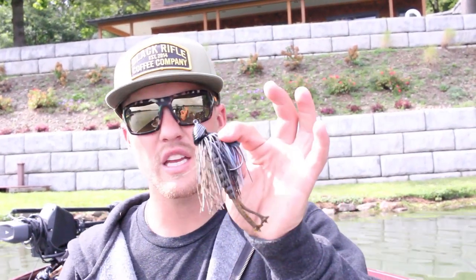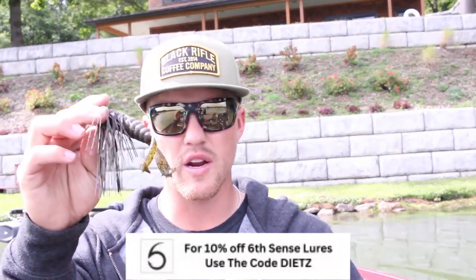Fall rate is one of the most frustrating things you'll deal with in deep grass — those fish either want a fast or a slow fall rate. For a slower fall rate, I'll throw a big jig with a bulky trailer like the Z-Man Goat, a Rage Bug, or a Rage Craw — that bulk slows the bait down. For a faster fall, I go with a straight Texas rig to trigger them better. On overcast conditions, go with that slower, bulkier presentation since they can't see it as well.